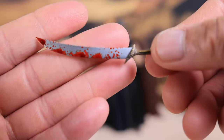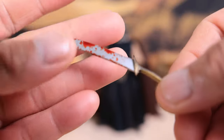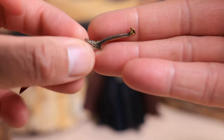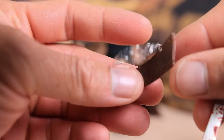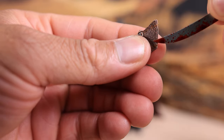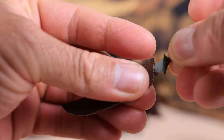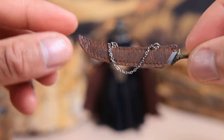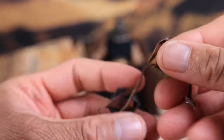He also has this sword with some nice details on it — some blood and little engravings on the handle. Pretty cool. This goes inside a sheath which has a leather-like feel to it, and you have this chain. It fits in just like this and you can sheath it, though it's a little tough.